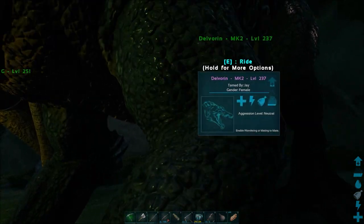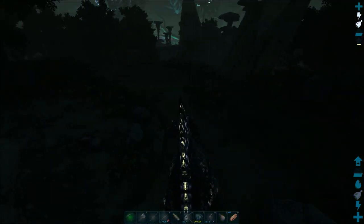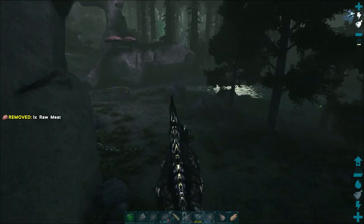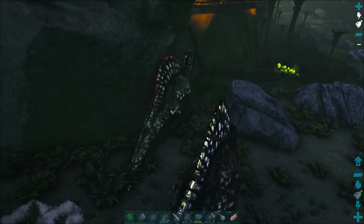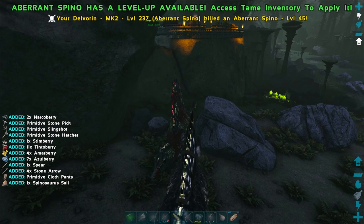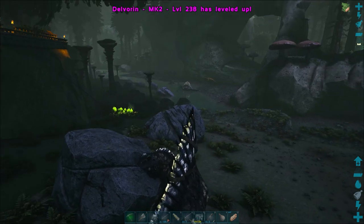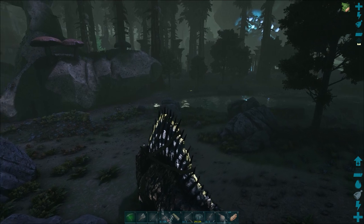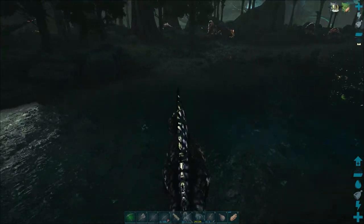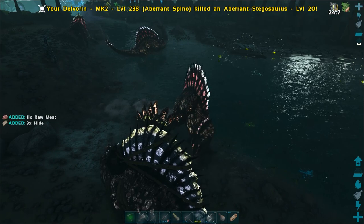Let's just grab a ravenger and take Delverin out here. My first plan is to grab a reasonably good dire bear. There's lots of them around this local area so I'm sure I'll find one. Just get rid of this Spino from a little bit too close to the base. There is plenty of action around this area, but I am reasonably safe up on the top of that hill. I've been able to gather plenty of metal, and I really want the roll rat so I can gather wood.